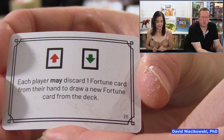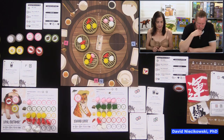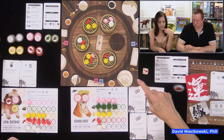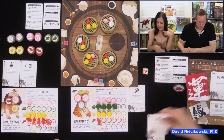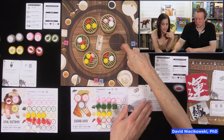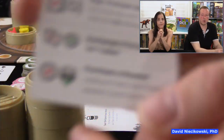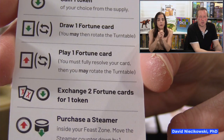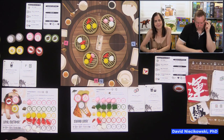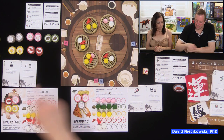Fate card: each player may discard one fortune card from their hand to draw a new fortune card from the deck. Neither David nor Julie uses it. Julie takes a shrimp token and discards two cards to get a barbecue token. David clarifies: discarding two cards gives you a token — it does not include a rotation. Julie corrects her action. David takes a meat token and buys a steamer. There's one steamer purchase remaining before the game ends.